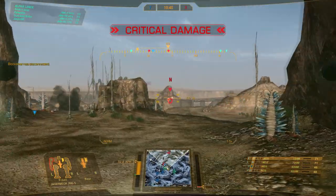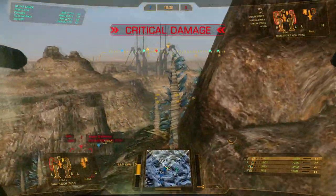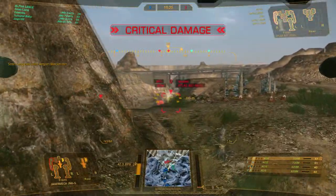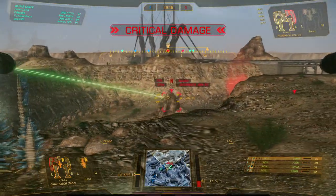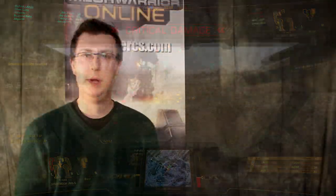When it comes to groups, currently groups are limited to two to four players, with four-man groups having the restriction of three mechs per weight class and the fourth player needing to take a different weight class. Another restriction is that there is only one group allowed per team, so if team one has a group, team two would also have a group. 12-man groups are basically unchanged with the only restriction being the 3-3-3-3 rule. One of our stretch goals is for the matchmaker to look beyond weight class and at actual mech tonnage, matching mechs of the same or closest tonnage between teams.